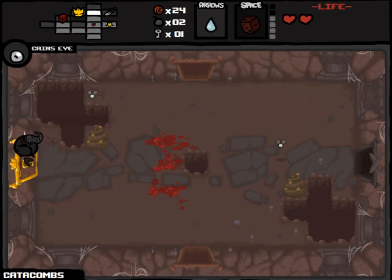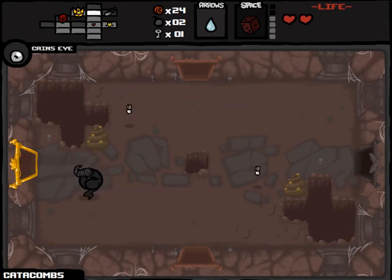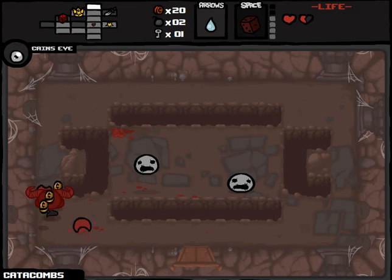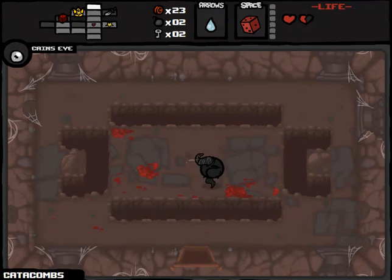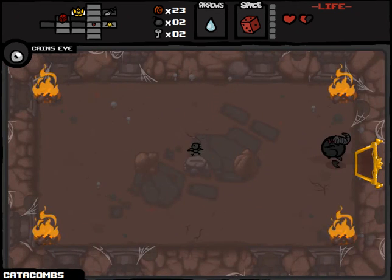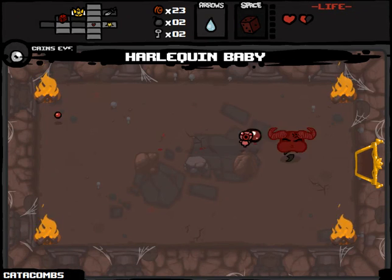Let's check out item room number one. We have Dead Bird in here — it's kind of a horrible item. We'll try to reroll that as well, and might end up going with the Game Kid. We used the D6 the entire time last run. So yes, we'll take Harlequin Baby — that's a nice little damage upgrade.